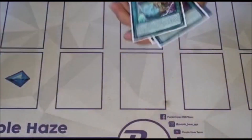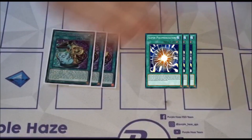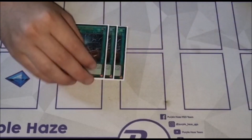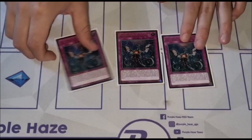Then to the spells: 3 copies of Pot of Prosperity, then Super Poly — Super Poly was a great card, I used it every single match and it performed really well. Then 3 copies of Starter and 1 copy of Smashers. Up to the traps: 3 copies of Impermanence.